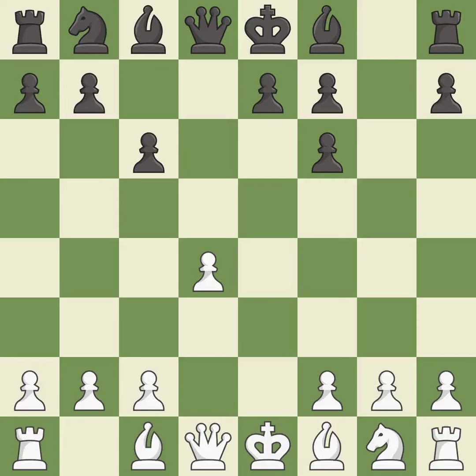c3 supports the d4 pawn and allows the queen to develop on the queen's side. It is the last book move. The game was close to equal, but now white has the advantage — it is an inaccuracy.